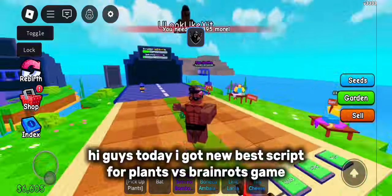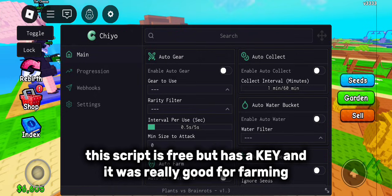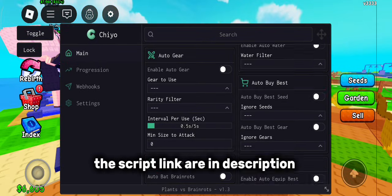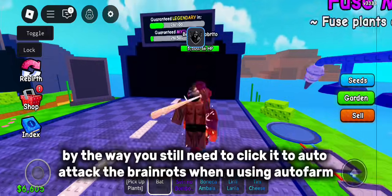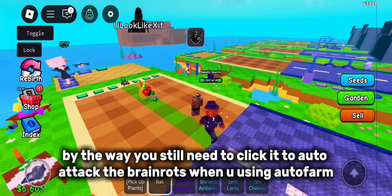Hi guys, today I got a new best script for the Plants vs Brainerants game. This script is free but has a key, and it was really good for farming. The script link is in the description. By the way, you still need to click it to auto-attack the Brainerants when you are using auto farm.